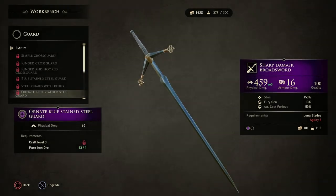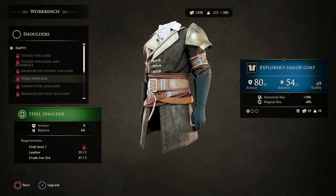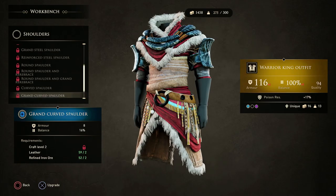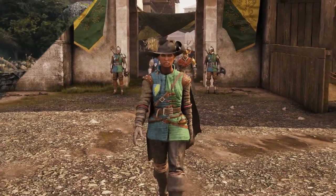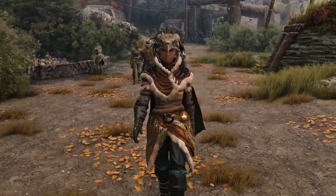Greedfall features hundreds of pieces of customizable equipment, armor, and clothing, letting you delve deep into creating your own look and play style. Many of these are specific to the island's distinct factions, and may double as a disguise if subterfuge proves necessary.